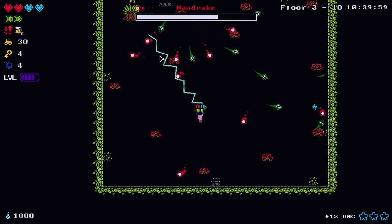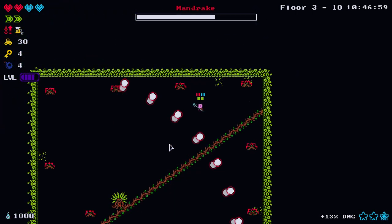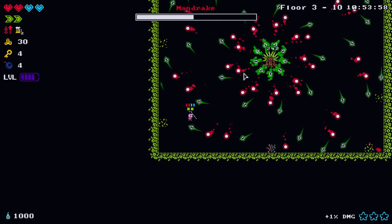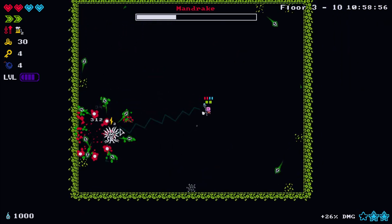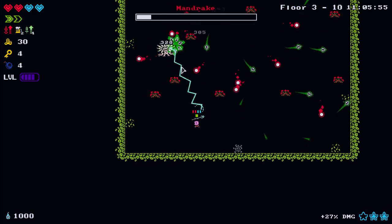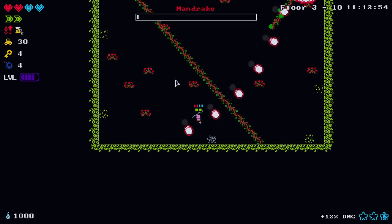I don't have to concentrate too much on aiming, but the damage is slow - just chipping away at this tree with lightning. Won't want to be standing next to that tree when lightning strikes. It's got like no HP - very rude.